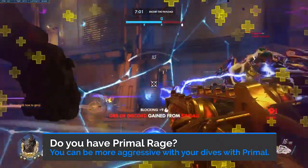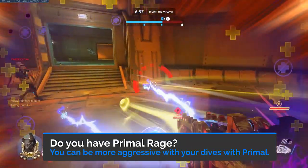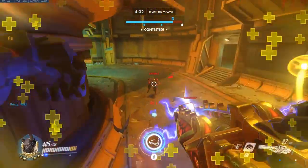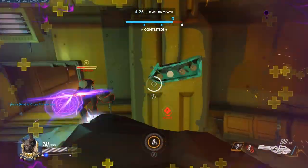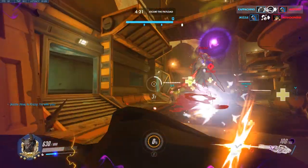Another question to ask is: do you have Primal Rage? If you have Primal Rage, you can probably play a little more aggressively when diving into the enemy. It doesn't mean you should dive in mindlessly without a plan, but worst case scenario you would have an escape if needed. Also, if played correctly, you will probably get at least one pick provided you focus at least one squishy character during the engagement.